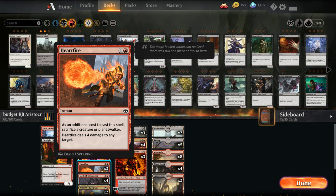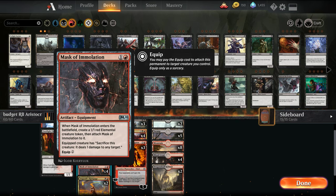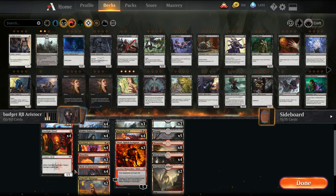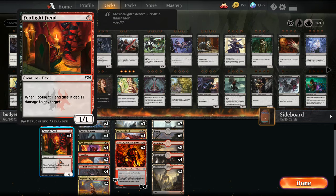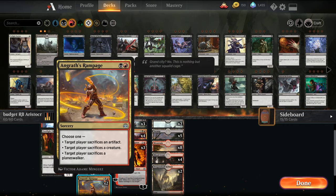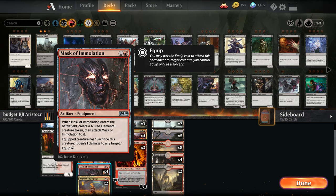We have Heartfire, which if we sac creatures we can deal four damage. We have a new card from M20, Mask of Immolation. When it enters the battlefield you're basically paying two mana for a 1/1 that gets attached to this. The equipment gives the creature the ability to sac and deal one damage to any target. So with Footlight Fiend, for example, you sac it and it deals two damage — it's a good sac outlet for two mana that can also target.